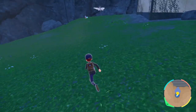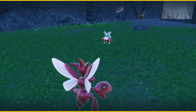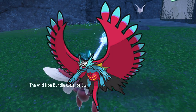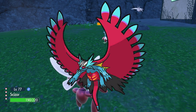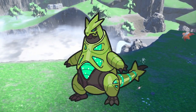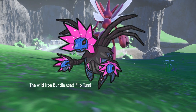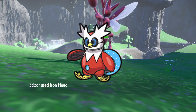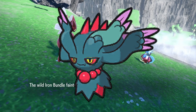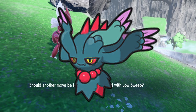If you want the most EV yields, Paradox Pokémon in Area Zero can give EVs quickly. In Pokémon Scarlet, Great Tusk, Brute Bonnet, Slither Wing, and Roaring Moon all give 3 Attack EVs — that's 11 with the Power Bracer. Sandy Shocks gives 3 Special Attack EVs, and Scream Tail gives 3 HP EVs. In Pokémon Violet, Iron Hands, Iron Thorns, and Iron Valiant give 3 Attack EVs each; Iron Treads gives 3 Defense; Iron Moth and Iron Jugulis give 3 Special Attack; and Iron Bundle gives 3 Speed EVs. Note that Flutter Mane splits EVs across Special Attack, Special Defense, and Speed — which can throw off your EV training, so avoid it in Area Zero.